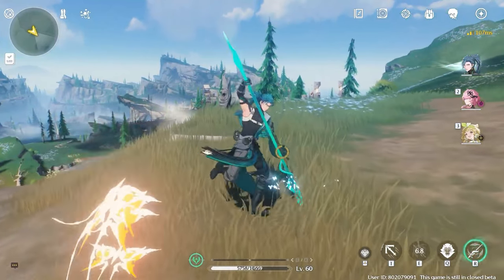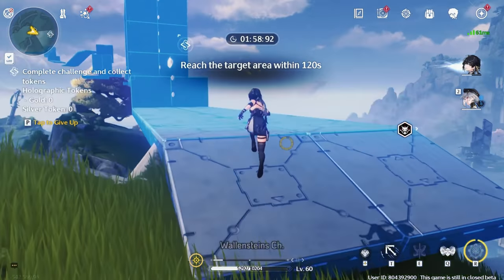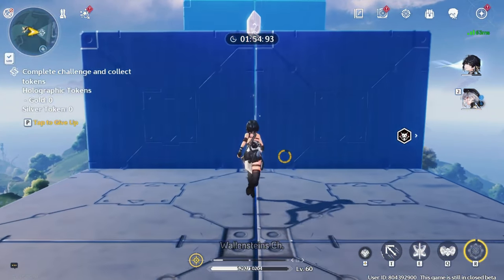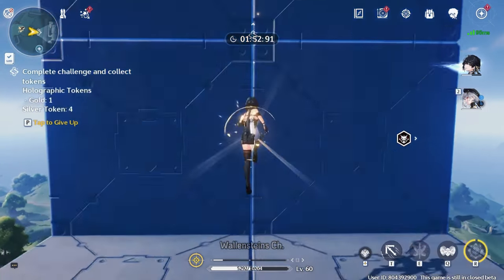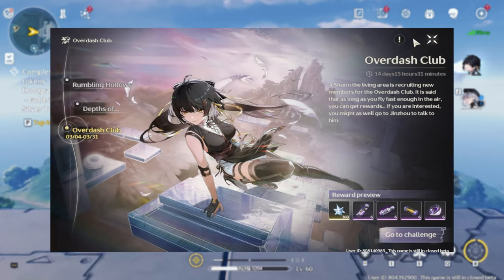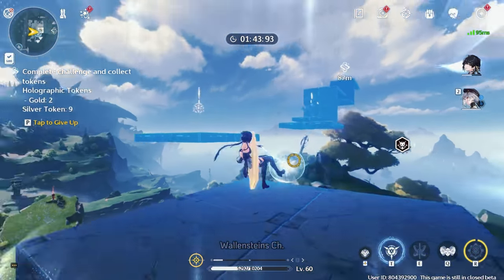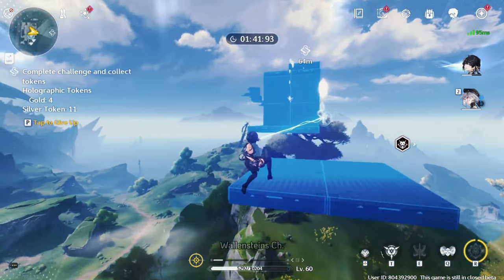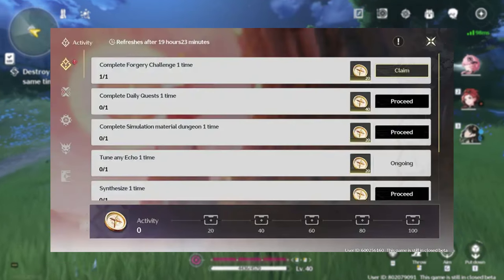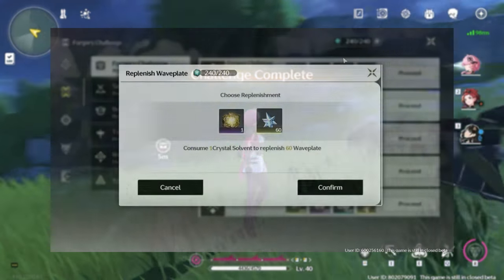Hitting rank 80 will be no easy task and you shouldn't expect to hit it anytime soon. There is going to be some sort of parkour event happening on release which will get you 300 Asterite. There is also an event called Overdash Club that I've seen in the beta. I'm not 100% sure if it's just a beta event or if it's the same as the parkour event, but if that's correct you'll be getting 360 Asterite instead of the original 300.